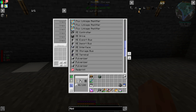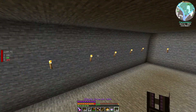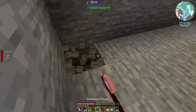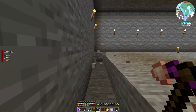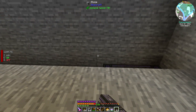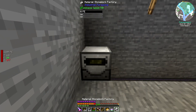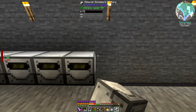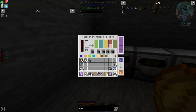I'm going to use the Mekanism ultimate universal cable and start setting these up. Along this back wall is where I'll place the material stonework factories. I'll lay down the conduit on the floor first. At some point I'll need to hook all of this up to the reactor, but I'm not going to worry about that just yet. I'll put them all basically side by side, and then I need to configure them and add water and lava to all of them.